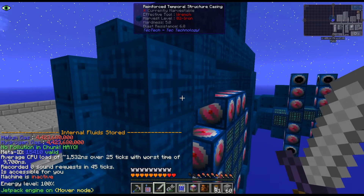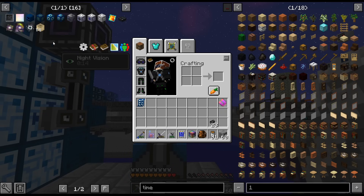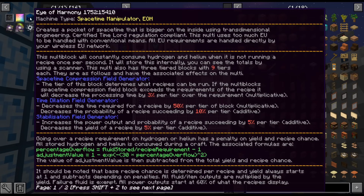I don't think I'm going to upgrade these at the moment. Would it be worth it? Space-time compression field generator — time dilation decreases the time required for a recipe. Time dilation decreases the probability, stabilization increases. But decreases the yield. So there are positives and negatives to each thing.